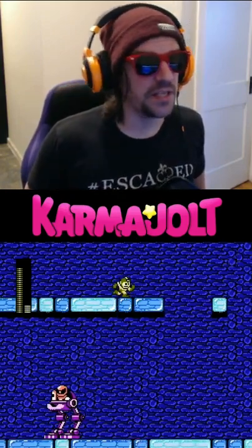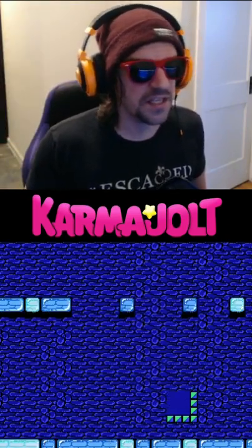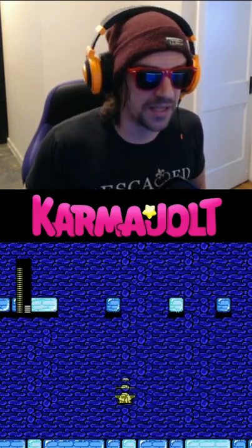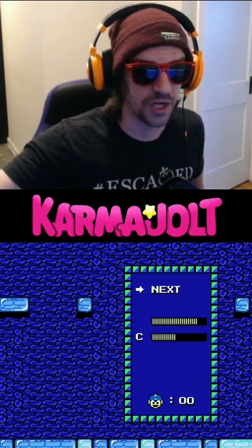In Mega Man 2 for the NES, hitting the pause button while Mega Man is in midair will essentially reset his vertical velocity. Do you see how I almost hit maximum falling speed there, but then when I unpaused, Mega Man seemed to hesitate in midair? This trick can be exploited to gain more distance on a horizontal jump.